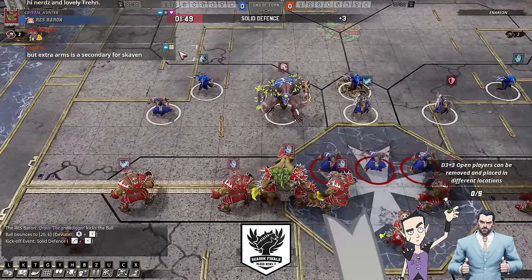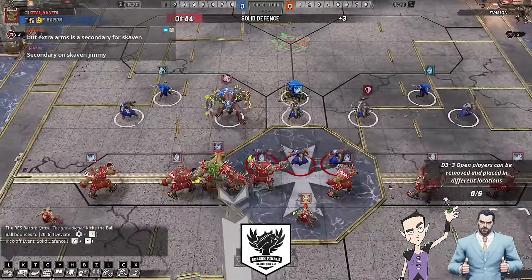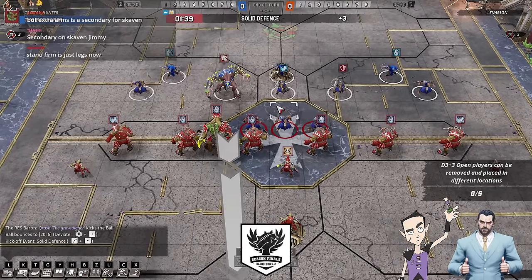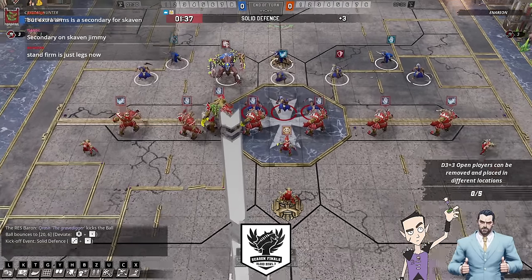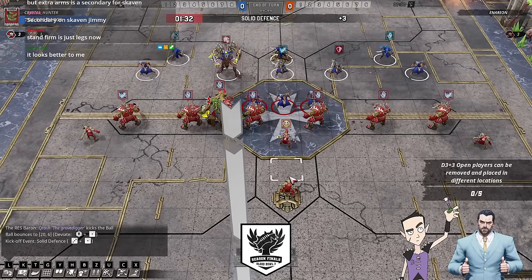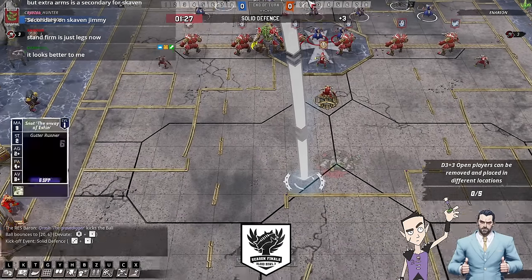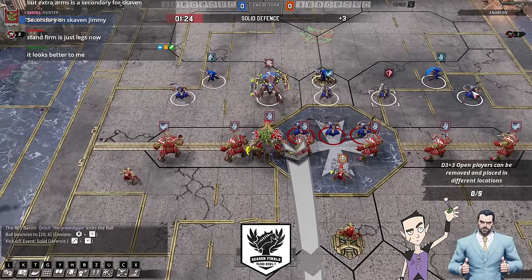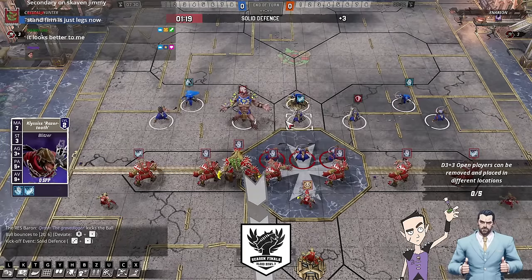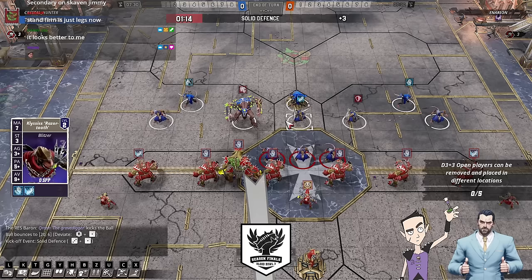They changed it — the Juggernaut icon was similar to the Stand Firm icon, so they changed them both to make them not similar anymore. So that was great, wasn't it? Listen to feedback and change them. The Stand Firm one, choosing to make it just the legs, was certainly a choice. But the Juggernaut definitely looks different to the Stand Firm now. Don't ask Tren what she thinks of it — do not ask Tren what the Stand Firm icon looks like.